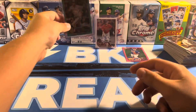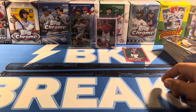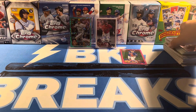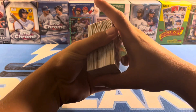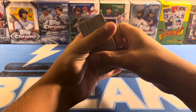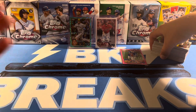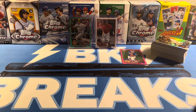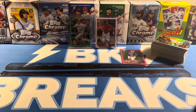So yeah, I'll take that blaster — auto, numbered parallel, and a Senga Pink. Other than that, most of our parallels were not that good. We didn't pull pretty much any of the good rookies in base, and we didn't get any Ohtanis or Acunas. But overall not too bad. I'll take those two nice cards. If you guys enjoyed, please leave a like and subscribe for more content. Have a good rest of your day. Peace.